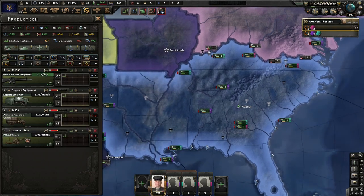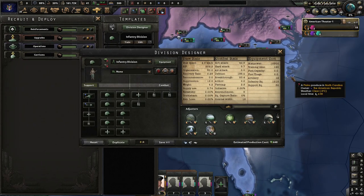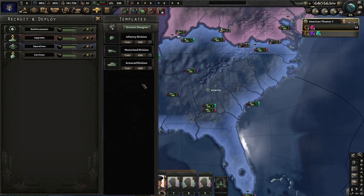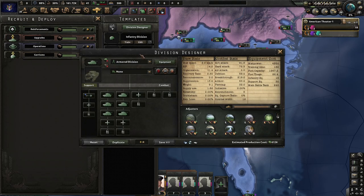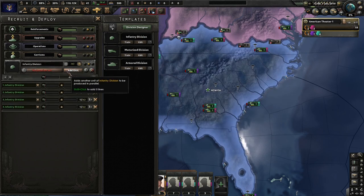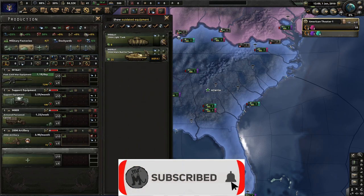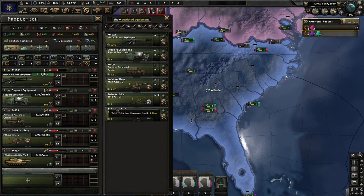We don't have that many factories, do we? Do we need anti-tank for these divisions? Is it like TNO where you have to have anti-tank? No, it's not — that's kind of nice. Do you have any anti-tank main battle tanks? That's gonna be very costly so no, that's good. Just train a bunch of infantry for now. We're gonna need way more factories, we're gonna need a lot of guns and main battle tanks. Light tanks would be nice but we don't really need that — we'll get there, get some fighters.